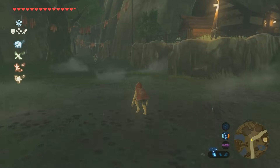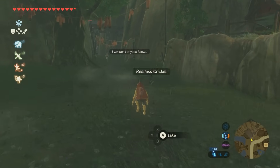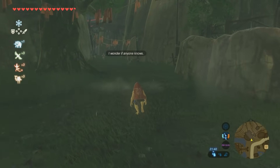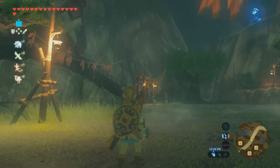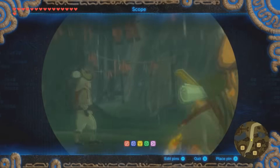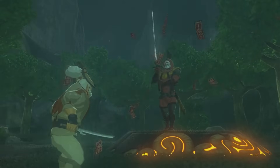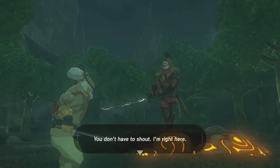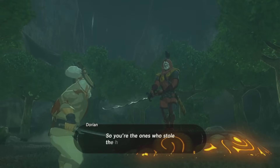It took me a while to hunt down the culprit, who was supposedly sneaking around at night. I followed this suspicious looking lady, only to find out she was just sneaking out at night to mourn her dead lover. Then I noticed one of the guards, Dorian, also sneaks out at night, so I followed him out of the village and up to the Sheikah altar, where it's revealed that a Yiga clansman was responsible for the theft, after Dorian informed them what the heirloom was, working as a double agent.